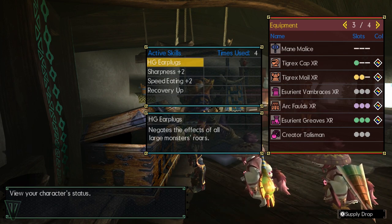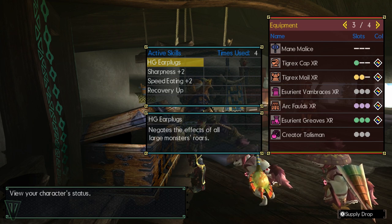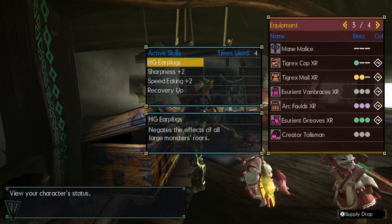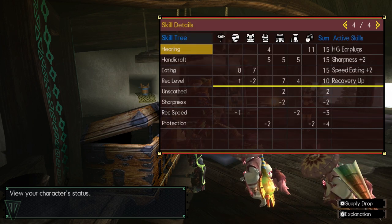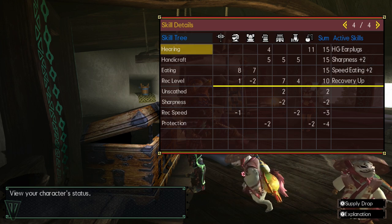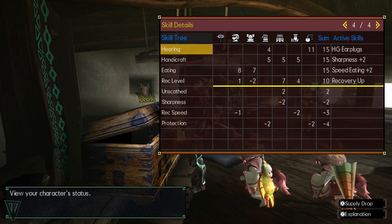The second step is to decide on the talisman you want to use. Go through your list and find something that seems decent, but don't commit yourself to it entirely, as you may find that a different talisman works well for your set once you get started. Let's go through one of the sets I've made so you can get an idea of the thought process I use when making a mixed set.